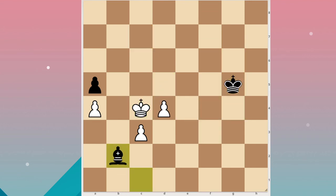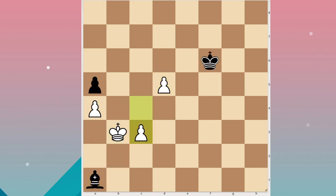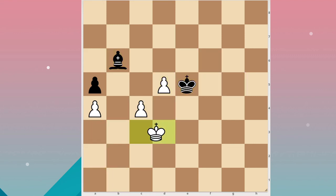d5 was another mistake. It was only minus 1.2 in this position, but it made it checkmate in 41. After these moves it's lost, and I resign.